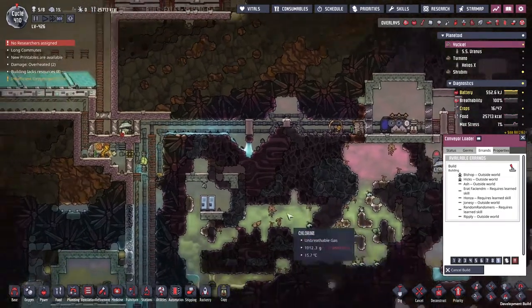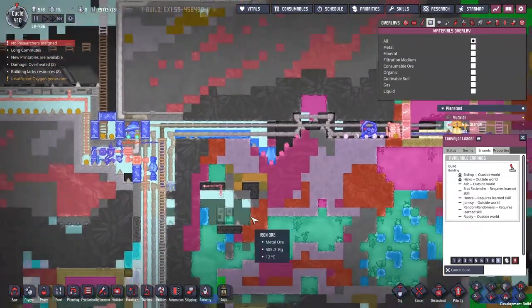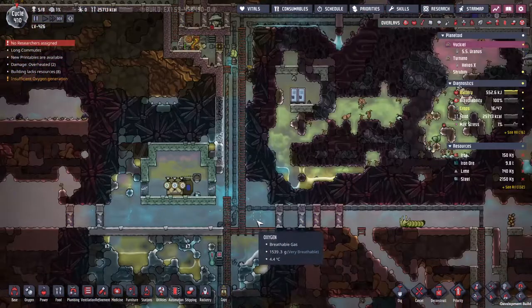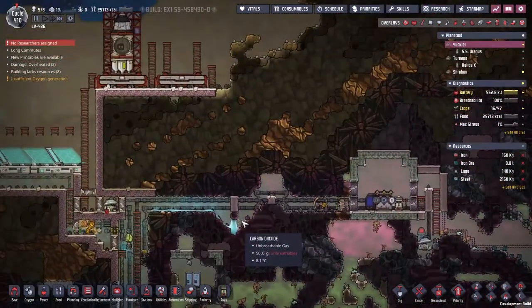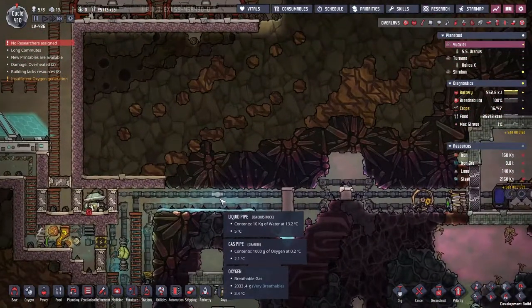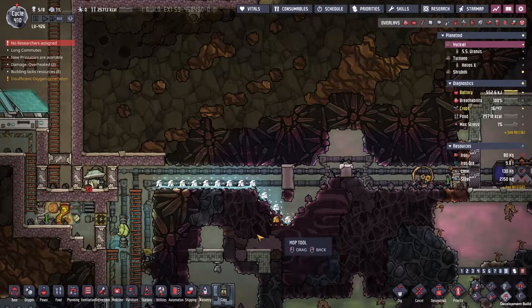We're going over to Yaquil. Why is there steam? Why is there steam? Oxygen, water — I see no reason for there to be steam coming up here. I wonder what's happened. Before I even do that, let's mop all that up. I'm looking for the teleport pad down here. We're going to send Bishop.